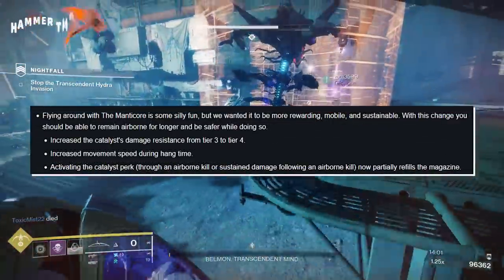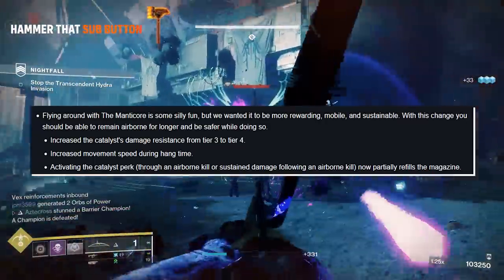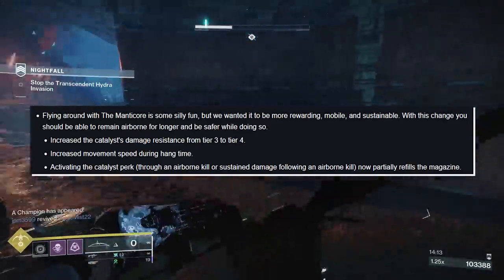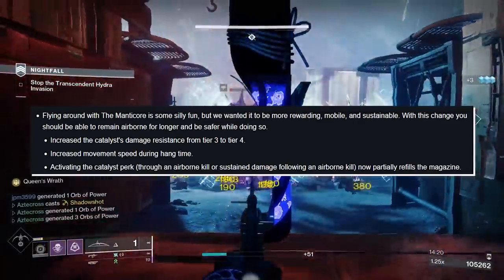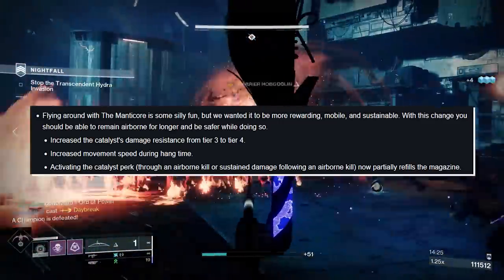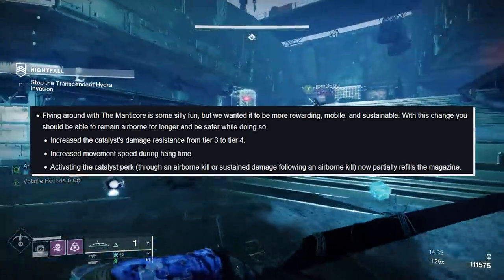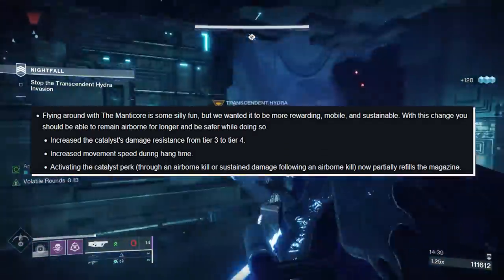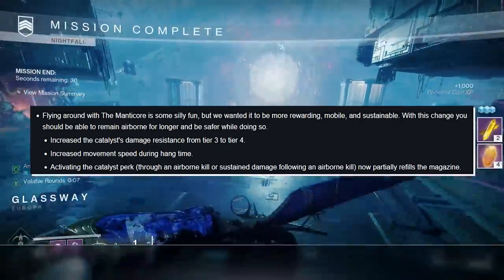Manacor: flying around with it is silly fun but we want it to be more rewarding, mobile, and sustainable. We're increasing the Catalyst damage resistance from tier 3 to tier 4 — I believe that's around 25% damage resistance — and increasing movement speed during hang time. Activating the Catalyst perk through an airborne kill or sustained damage following an airborne kill now partially refunds the magazine. We'll try to make Manacor work — perhaps combining it with extra damage resistance gear could make it viable as an air tank.